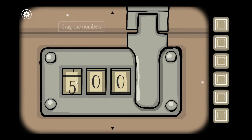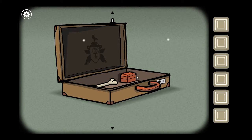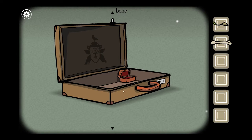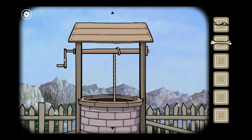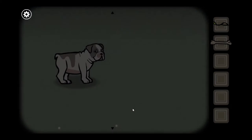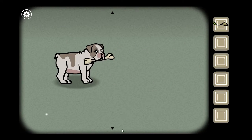The controls on this are slightly strange because this is also a mobile game. Oh, there's the mysterious seed. And there's a bone - well, we have a dog, so I'm assuming the bone's for the dog. Use items from your inventory. Ooh yes, okay, I was gonna say I don't have a bucket. A watering can! Hello! Oh you're adorable, do you want a bone? There you go, have a bone, be a happy dog.